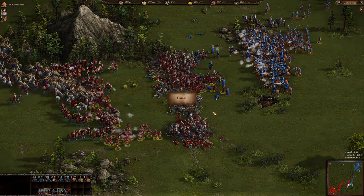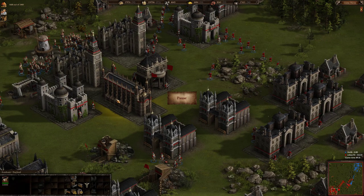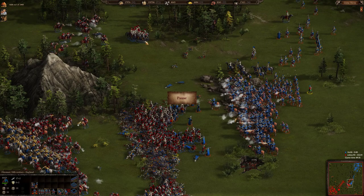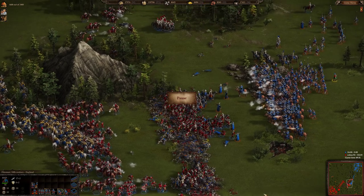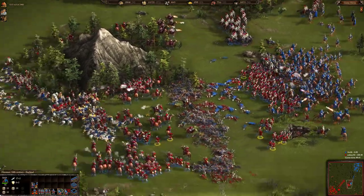Let's pause and check the 18th century pikemen upgrades — sixth level of defense and sixth level of attack. Looking at the stats: pikemen have 17 plus 2 attack, while reiters have 27. But Color Feed has many more pikemen than reiters, so these pikemen are proving deadly for Antique's reiters.